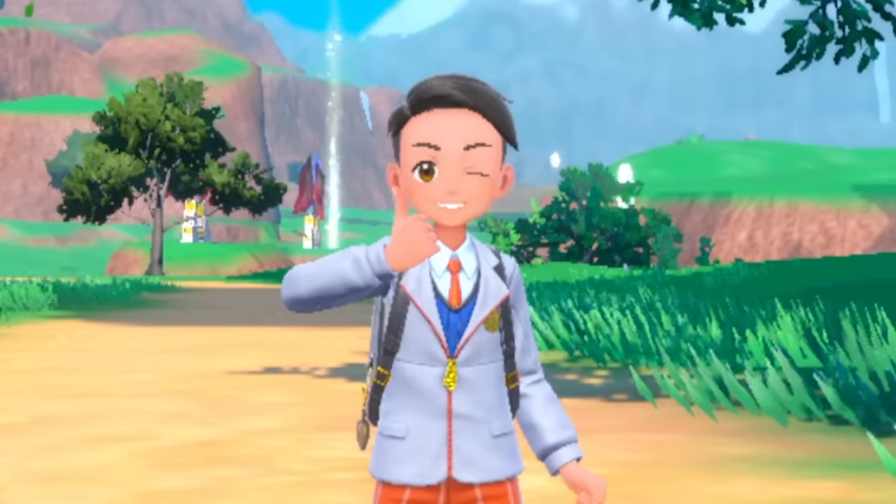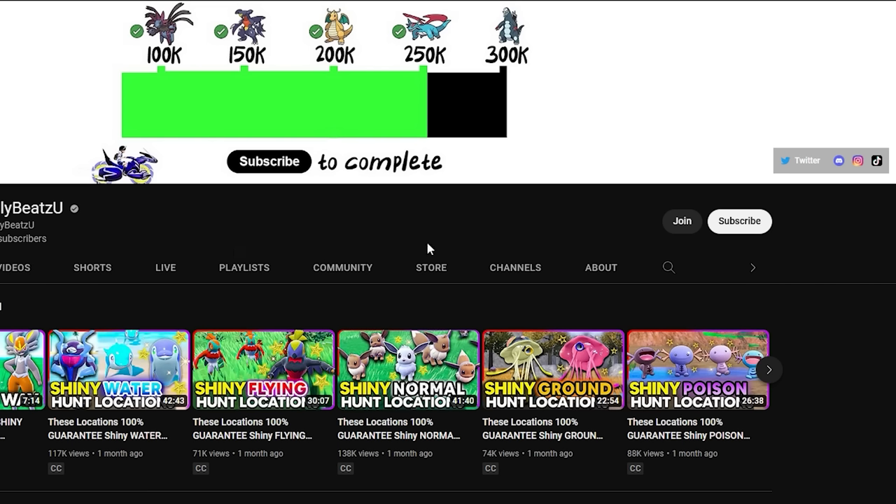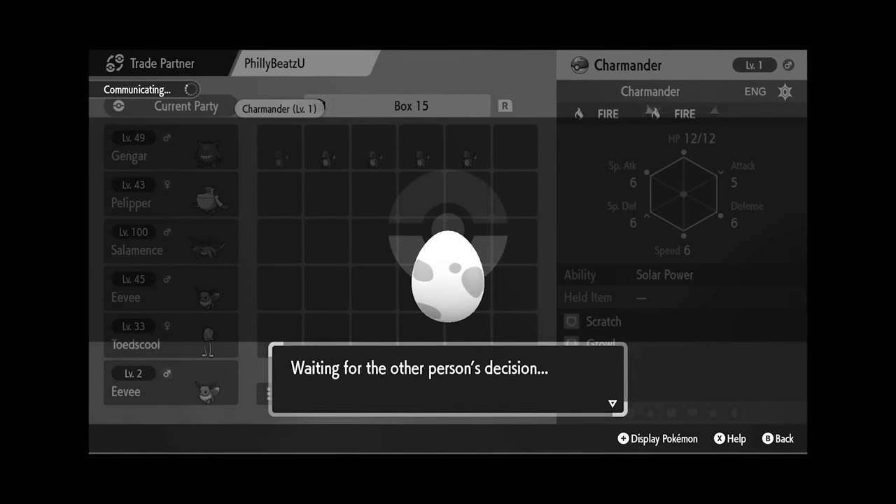You can grab some of my luck by liking and subscribing. If you missed the event and don't have a Greninja waiting for you in Pokémon Home, you can just join our Discord and ask someone if they have a Froakie egg they can trade you — also linked in the description.